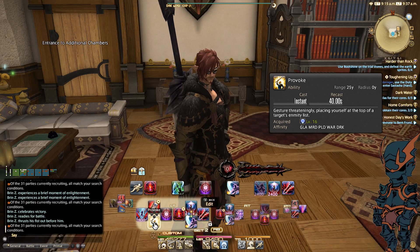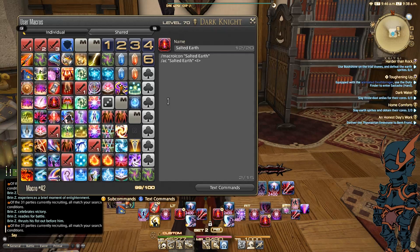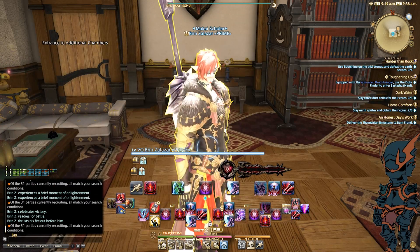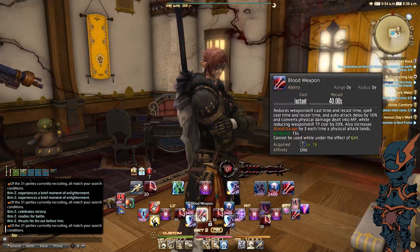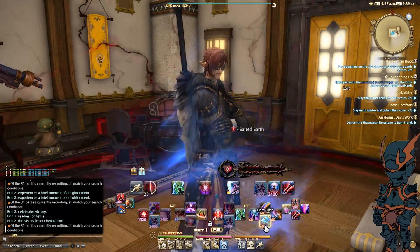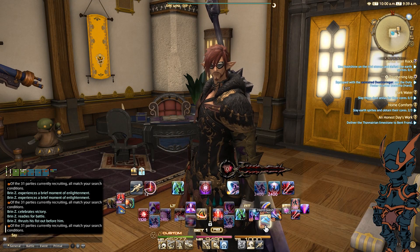Provoke, if I need to grab an enemy or switch targets while tanking. Soul Survivor — this is a great ability, but with the long cooldown that's why I have it in my top hotbar, because I want to make sure I use it but it's not something I'm using all the time. Salted Earth is macroed. The reason I have Salted Earth macroed is because I use the targeting command, which makes it easily placeable — so instead of having the ground target, using the ability places it wherever I'm targeting. Then Blackest Night, Blood Weapon, and Plunge. I used to have Plunge macroed to my main attack, but when running Royal Menagerie and some other fights, I found it would Plunge when I really wasn't wanting it to, so I moved it out of the macro for more control.